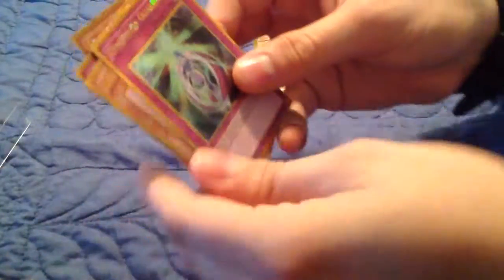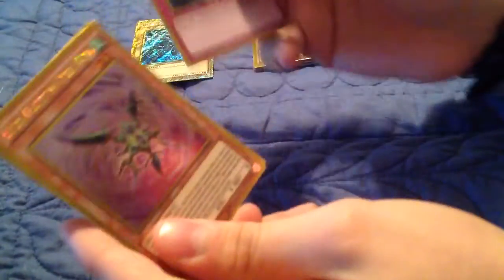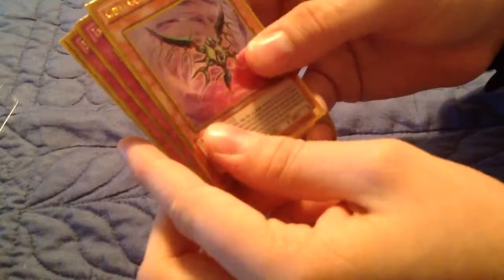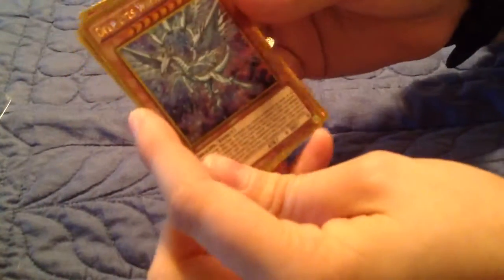This is the last Dark Side Dimensions pack. Dimension Guardian. Gyaragil the Cubic King. Induced Explosion. Spiritual Swords of Revealing Light! And Deep Eyes White Dragon. Now on to my packs of Raging Tempest.